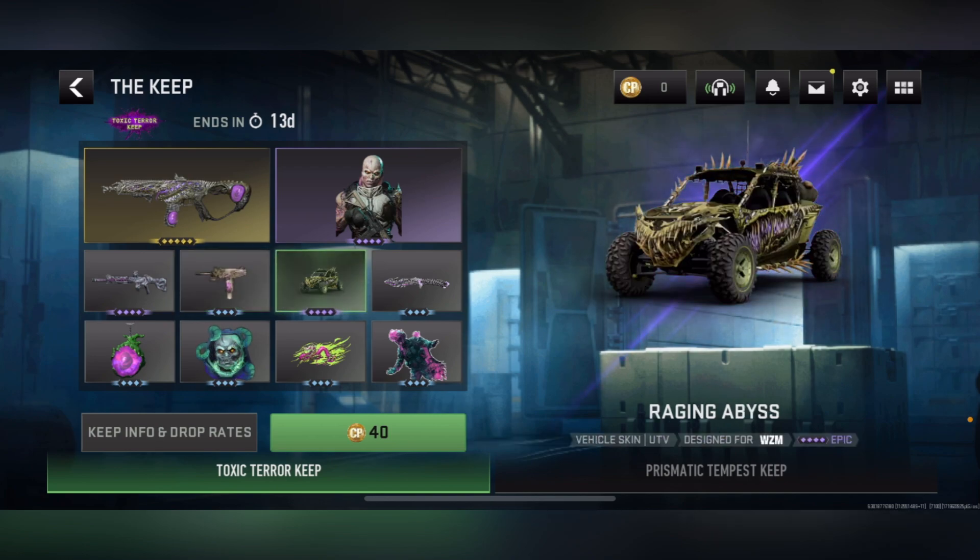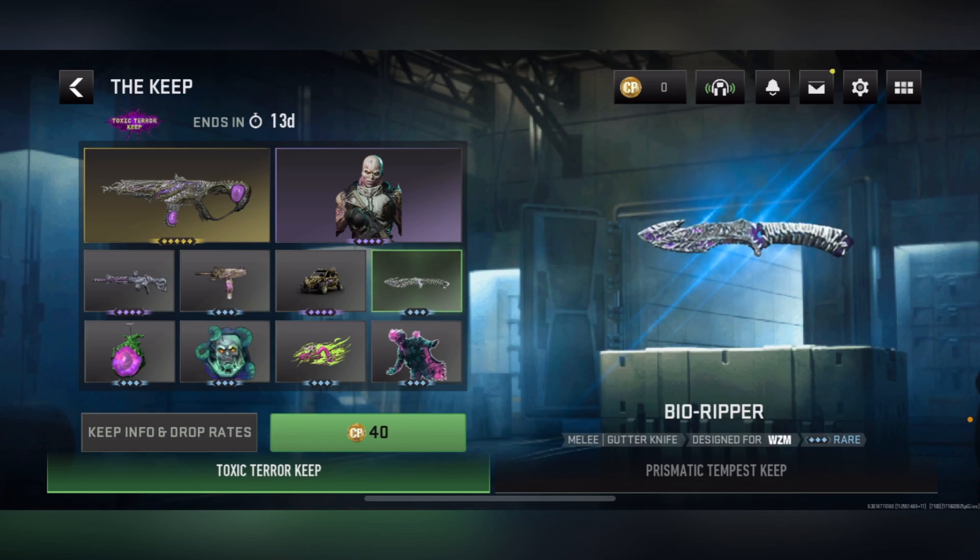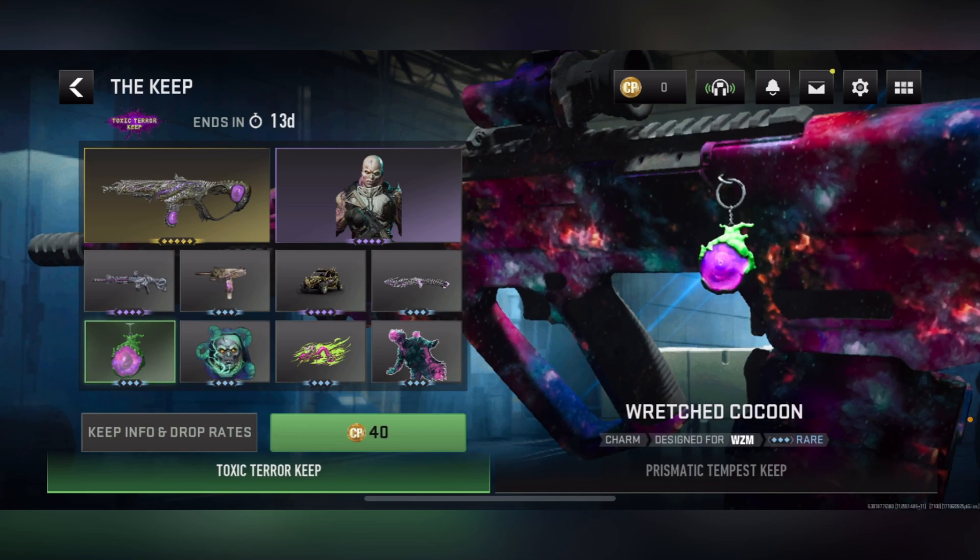Next, we get the Raging Abyss — it's a vehicle skin for the UTV. This vehicle skin looks like a Bonemobile, actually looks pretty lit, it's an epic. Next, we get the Bio Ripper, a Gutter Knife blueprint. The silver and the purple within it, and the design on it, actually looks pretty crazy — it's a rare.